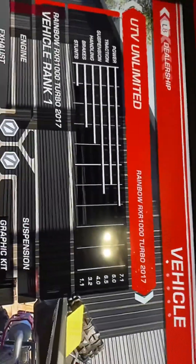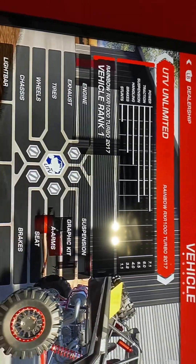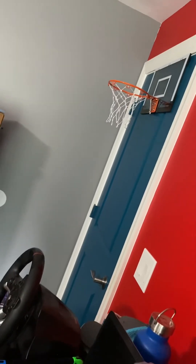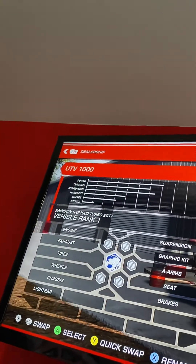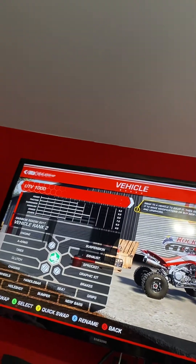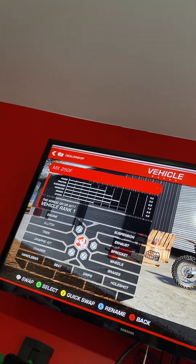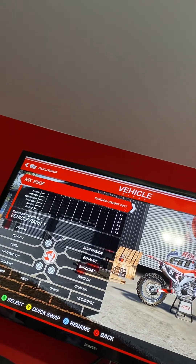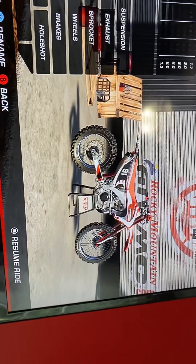Power is 7.1. I'm not going to tell you everything but you guys can read it. This is the UTV Unlimited. Now I'm going to go to the one I'm going to use next — the UTV 1000 in yellow. There we go. This one I'm using next, I'll let you guys read it. Alright, I'm just going to put you back and then we'll continue this video and see you next time.